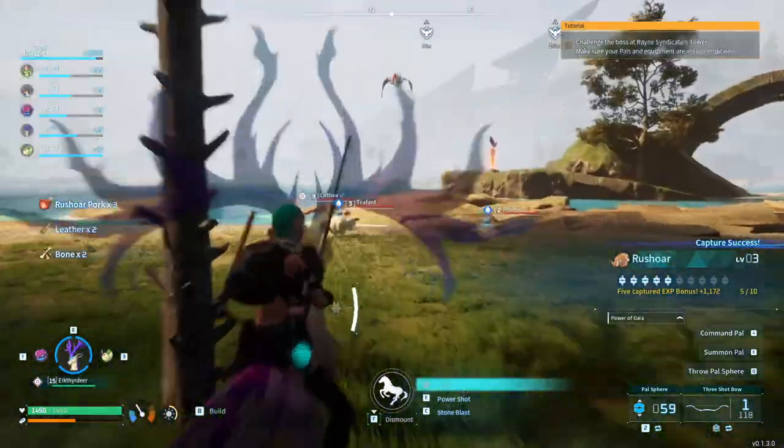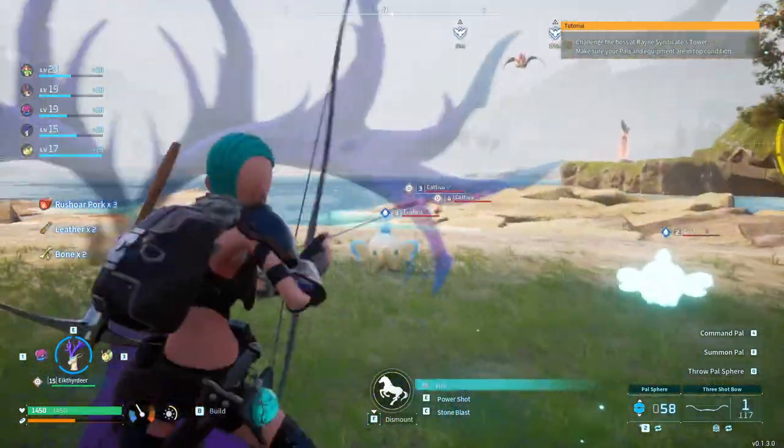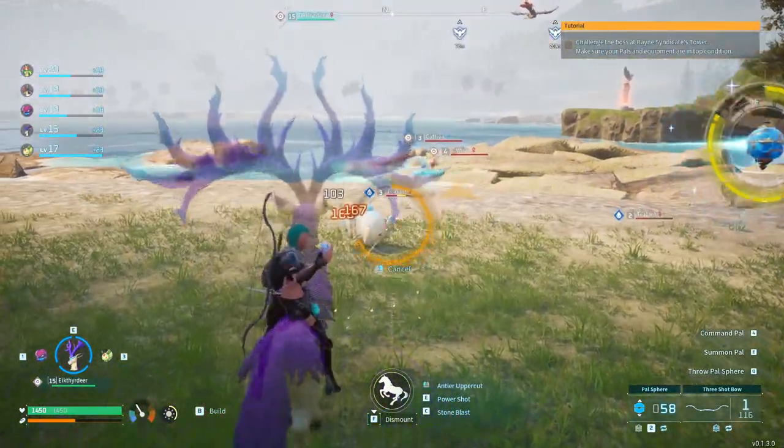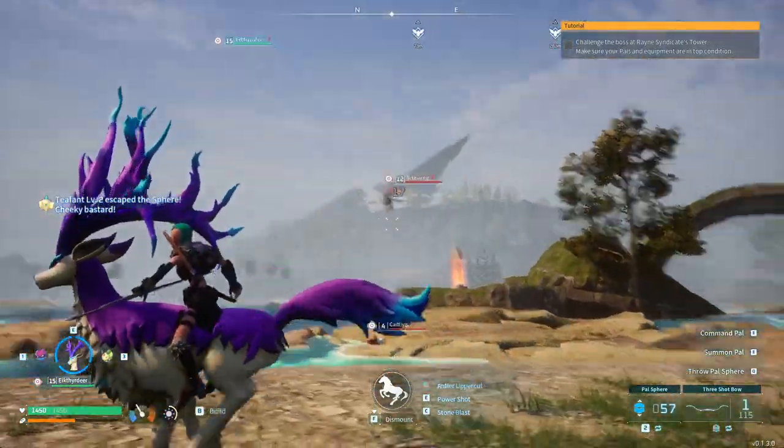So when you are riding the mount, have your bow selected, hold down the right mouse button then left click to shoot them, but you never let go of the right mouse button.